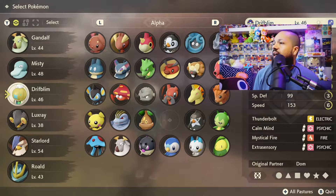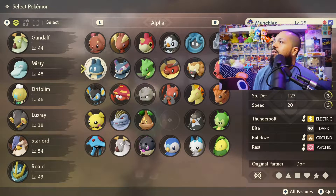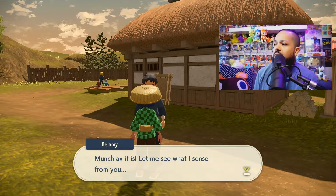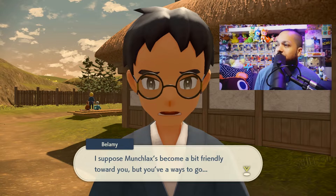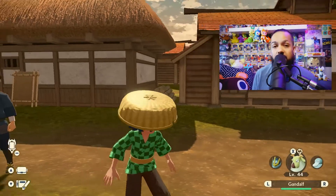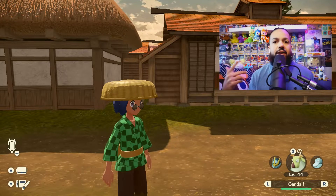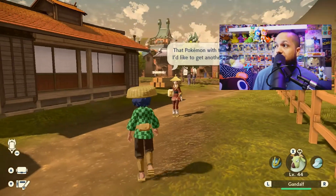Let's check a Pokémon I don't have a high friendship with yet — this Munchlax right here. We're going to see how friendly that random Munchlax from my alpha capture is. He says, 'I suppose Munchlax has become a bit friendlier to you, but you've got a ways to go.' So that tells you right there that you need to put in more work — put them at the front of your party, do battles, have them collect stuff for you. Basically use all those little features to increase your friendship level.